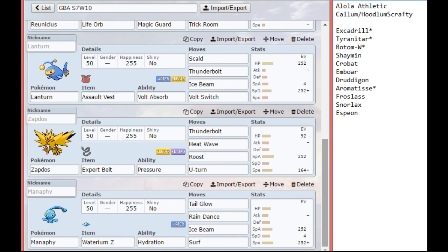On Zapdos, we have U-Turn. I don't have a Naive Zapdos, which is why this one is Timid. It has just enough speed for Jolly Excadrill, which is why I have that speed there. Then Thunderbolt, Heat Wave, and Roost just to keep up Pressure. I can get off U-Turns against this whole team. Zapdos is going to be a great catch-all lead. If he leads with Snorlax I can't hit that directly, so I'd have to U-Turn out. But against most of his team I can just drop Thunderbolt, which is really nice.